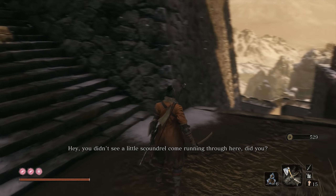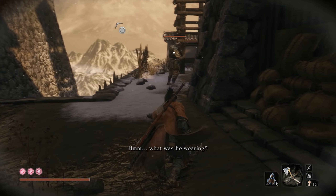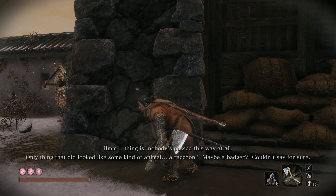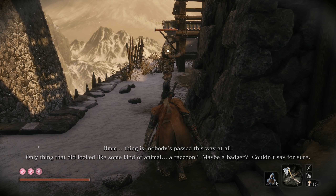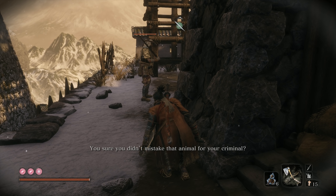You didn't see a little scoundrel come running through here, did you? We're after one and I'm fairly sure he came this way. What was he wearing? He had a black hat on — short little guy. Thing is, nobody's passed this way at all. The only thing that did look like some kind of animal — a raccoon, maybe a badger? Couldn't say for sure. You sure you didn't mistake that animal for your criminal?